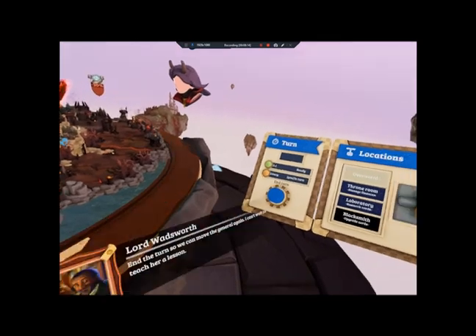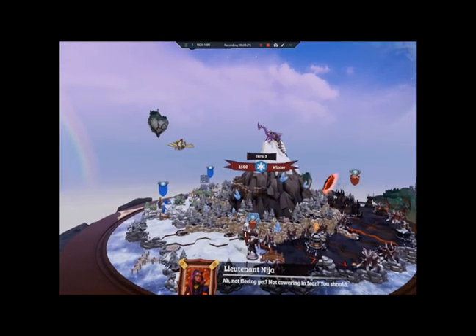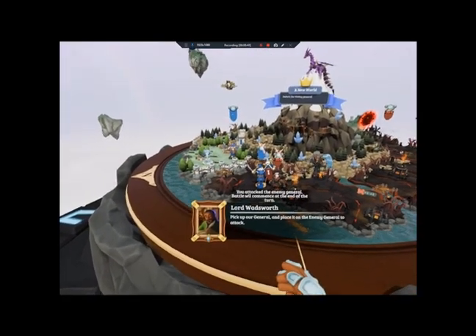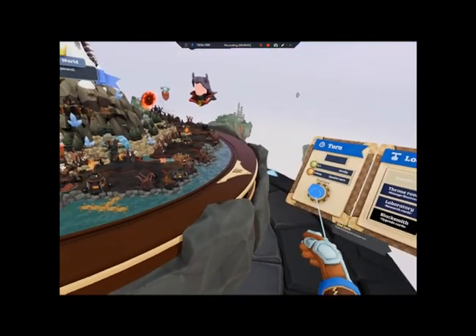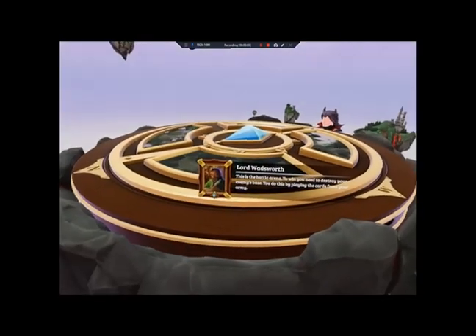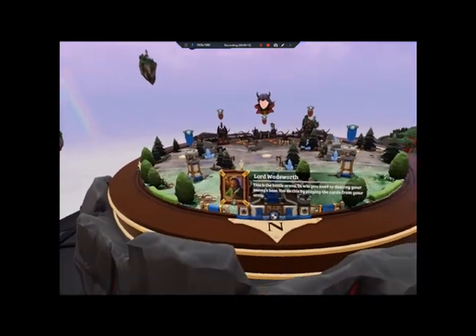End the turn so we can move the general again. The enemy general is close, my liege — we can engage it. Pick up our general and place it on the enemy general to attack. You have started your attack on an enemy general — battle is imminent. That's it, the generals are now locked in. The battle will commence at the end of the turn. This is the battle arena — to win you need to destroy your enemy's base by playing the cards from your army.